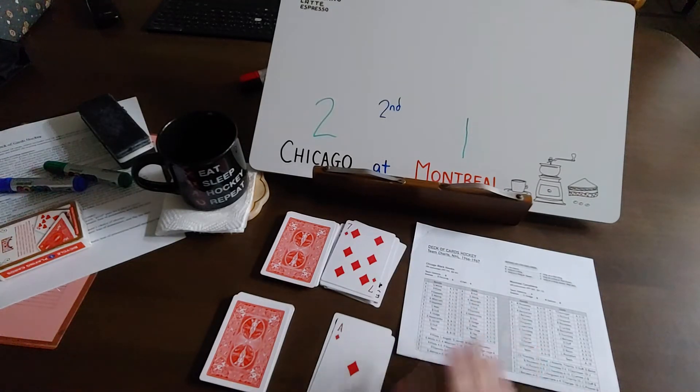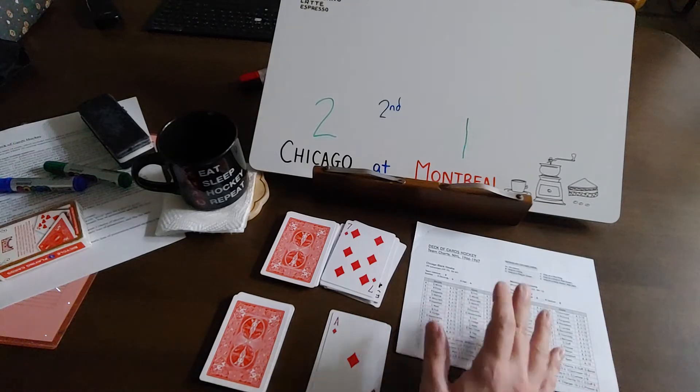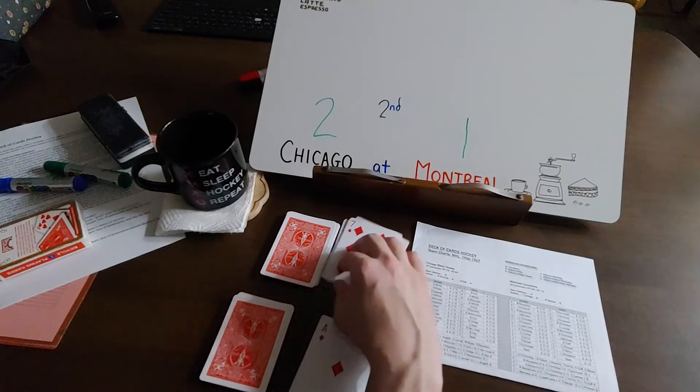Moans from Nestorenko. And I have flipped an ace of diamonds from the draw pile — that's Pierre Palat. So, it's Moans from Nestorenko and Palat. 2-1 Chicago.